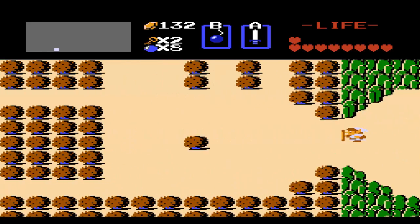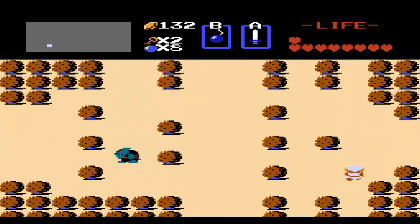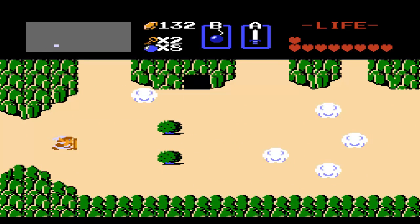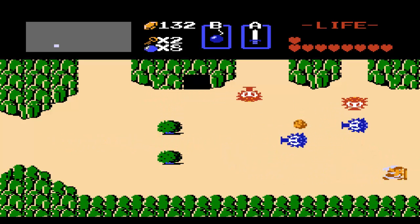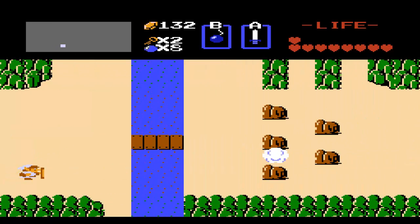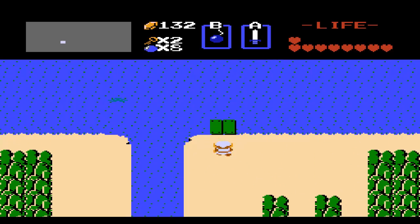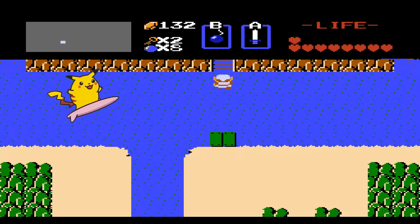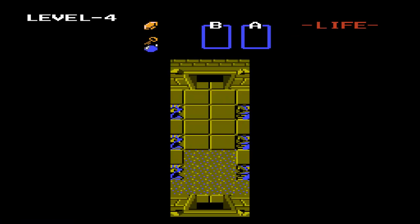Alright, so coming out of this dungeon, we are going to go left off the screen, avoid some Moblins, go on up to the right, and we are actually really close to the next dungeon, so it is actually pretty convenient. We just got to cross this bridge and avoid this one Octorok, which surprisingly in my practice runs has given me a bit of trouble. And now that we have the raft, we can surf across to this little island where we can find the next dungeon.